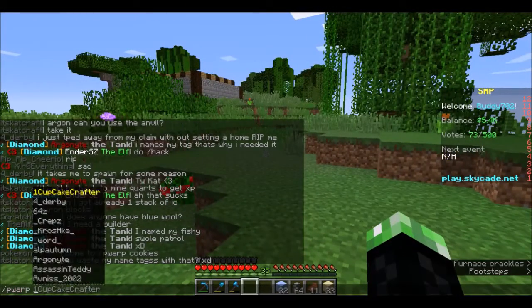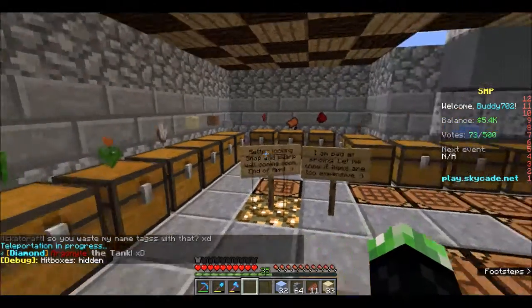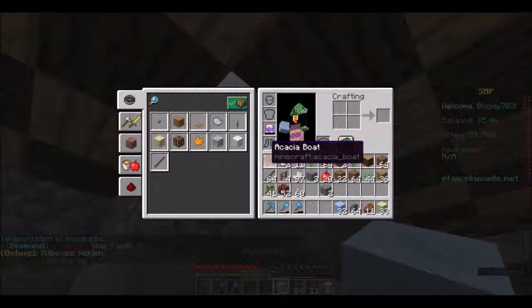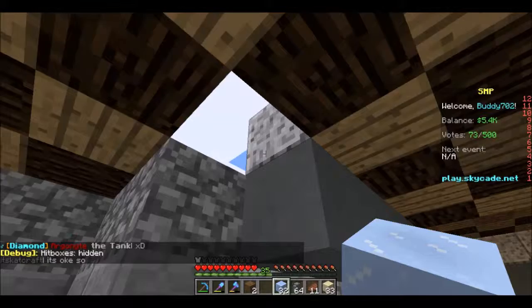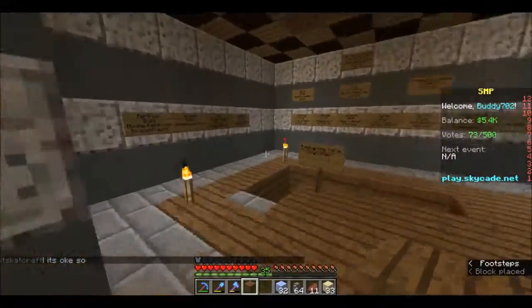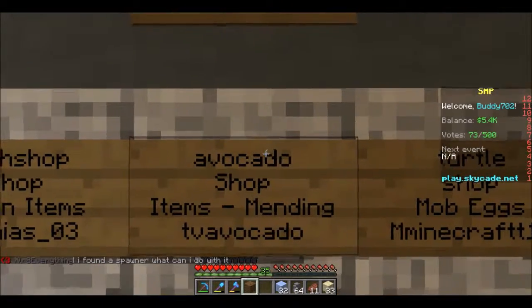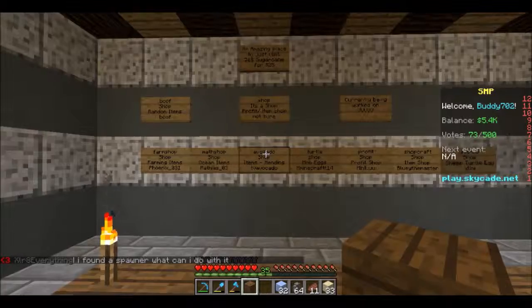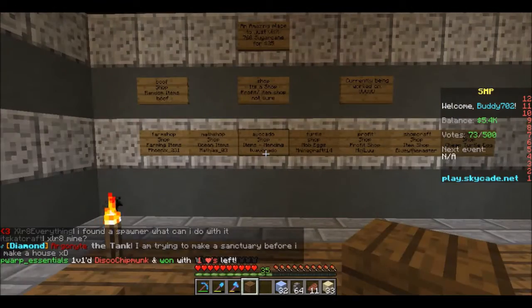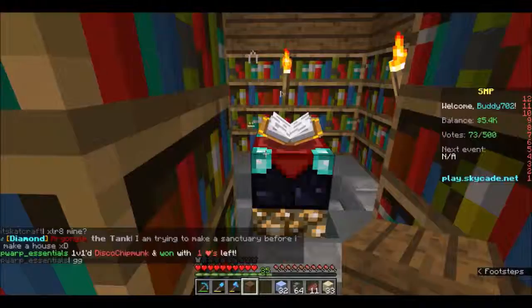There's my pwarp grind shop — just a little tiny shop. There's a hole in the roof that's not meant to be there. We've got all the little player warps here — like p warp avocado, it's a shop with many books and the owner is T Avocado. I've also managed to put down a little enchanting table here.